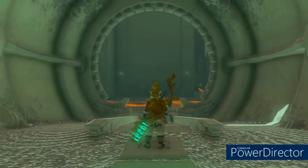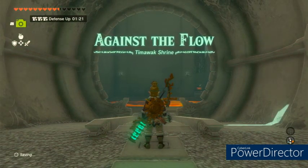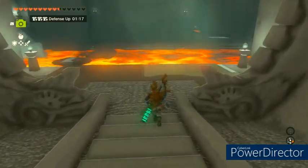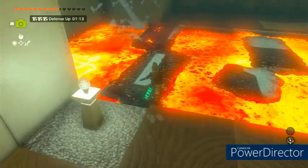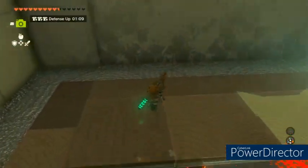When you enter the shrine you're gonna see this is going to deal a lot with magma and lava. At first you're gonna come in and you're gonna see there's a hydrant creating magma rocks for you. Just go ahead and hop across on those — make sure you make it all the way.